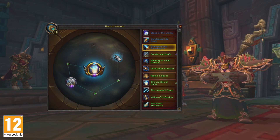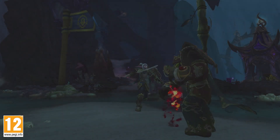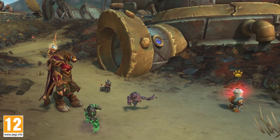You can place them or swap them out in rest areas or by using items such as the Tome of the Quiet Mind. You can earn Essences by completing a variety of activities, including PvP, Raiding, World Quests, and more.